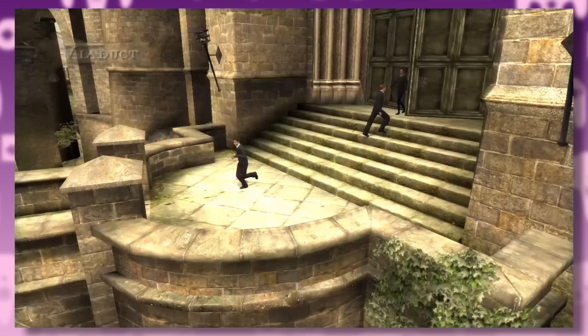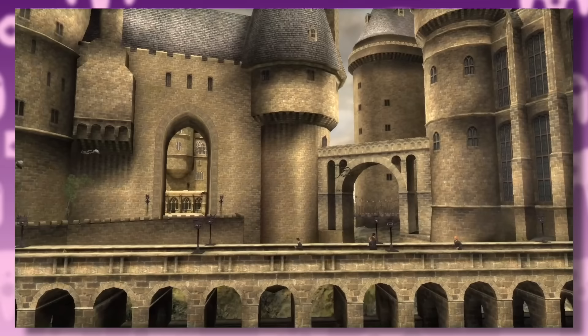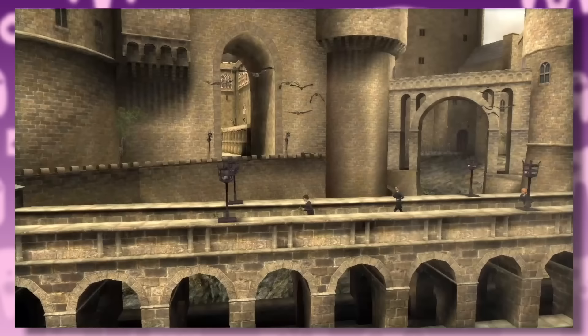You can tell the developers put a lot of effort into making this version of Hogwarts match the movie. Apparently they used blueprints from the film, scanned the actors' faces, and consulted JK Rowling herself — and it really shows. When the lead designer of the first three games, Christo Wichertich, was interviewed, he talked about the difficulty they had with adapting Harry Potter.